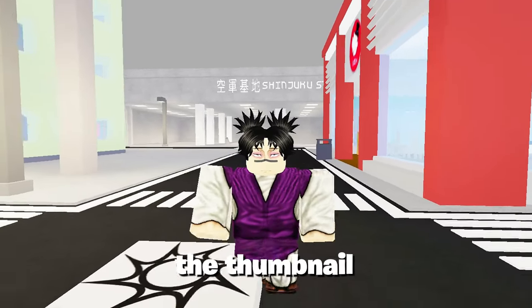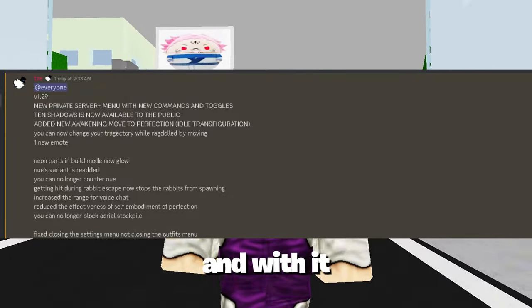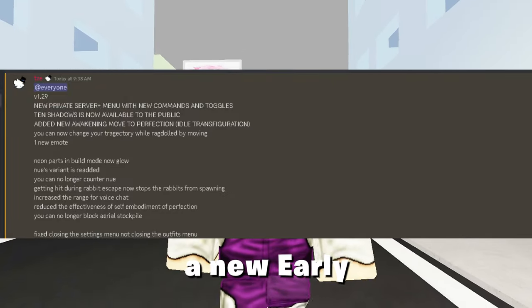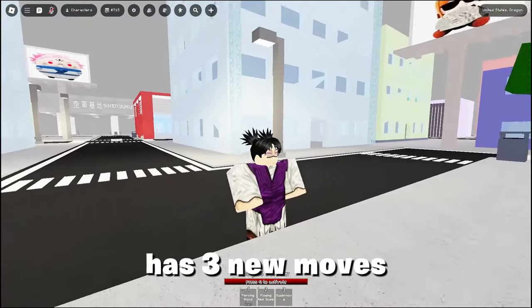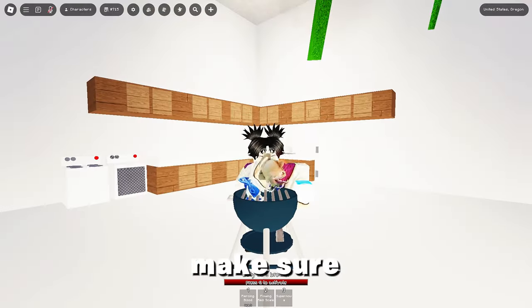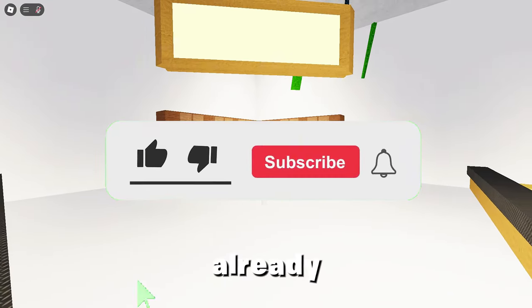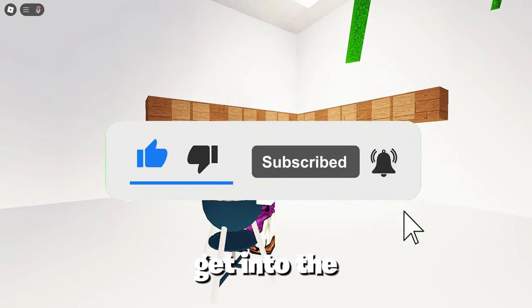As you can tell from the thumbnail, the new Jujutsu Shenanigans update just released. With it, it has added a new early access character, which is Choso, that already has three new moves and a special that I'll be showing soon. Make sure to like and subscribe if you haven't already, so I can get to 1.1k subscribers. Now let's get into the video.